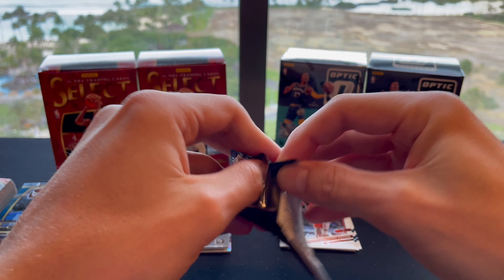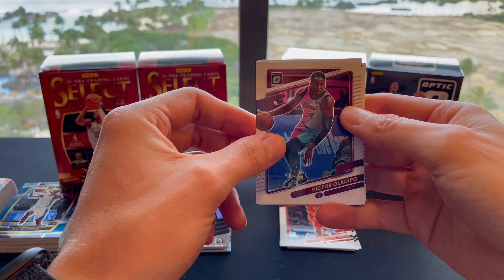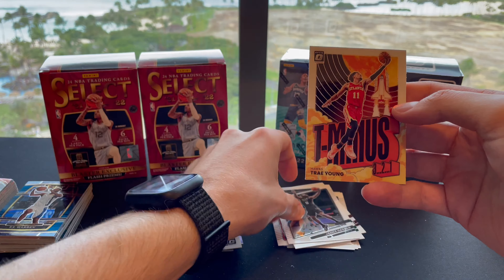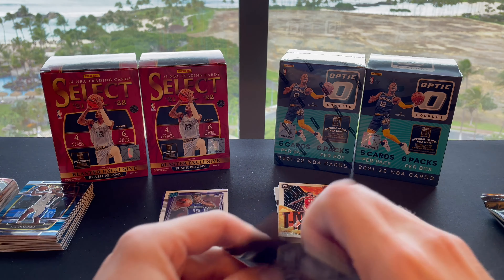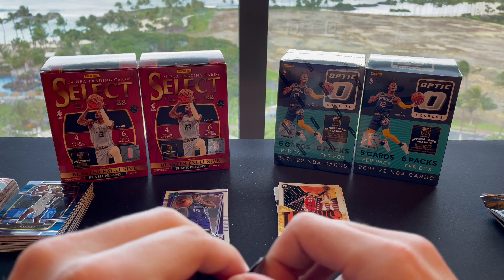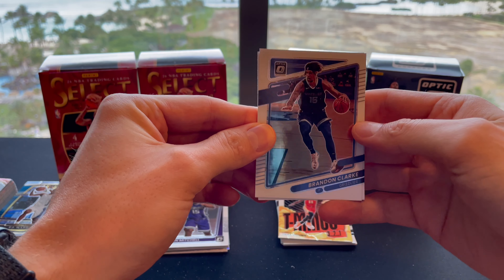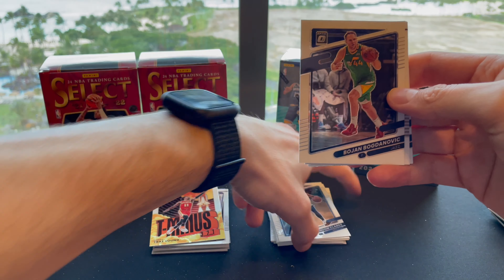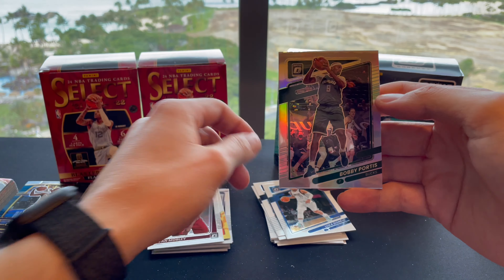About halfway through the first Optic box. Pack three: Victor Oladipo, Jason Tatum, rookie Davion Mitchell, James Harden, and a T-Minus Trae Young. Pack four: Brandon Clark, Bojan, rookie Evan Mobley, Luka, and a Bobby Portis Silver. The Optic really has some of the best-looking cards overall.